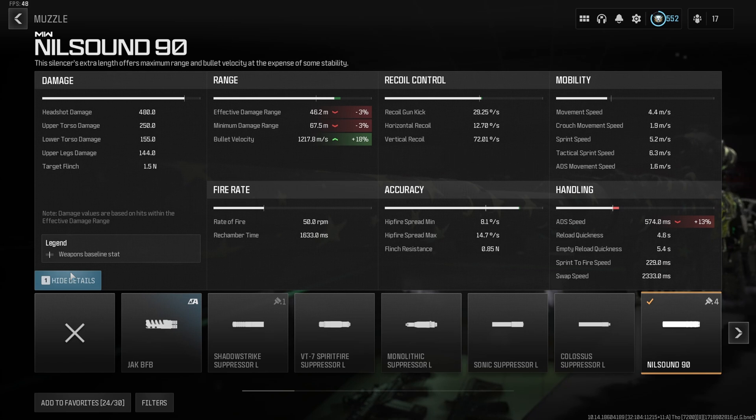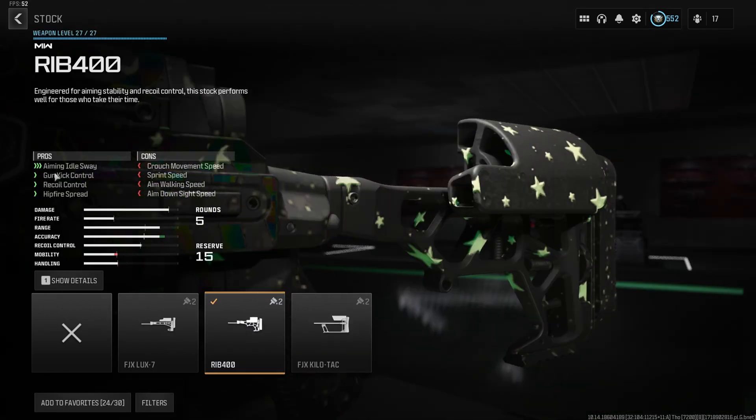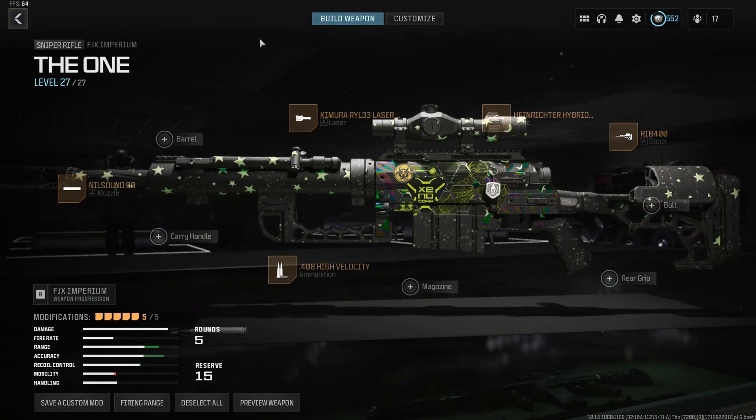We use the Chimera RYL 33 laser to get our aim-down and sprint times up as far as possible, plus a little hip fire for panic no-scopes. You can use the Heinrichter hybrid scope, or swap that off and put on the long barrel to push bullet velocity to 1350 meters per second, which is absurd. I use the RIB 400 — you should too — for aim idle sway, recoil control, and hip fire. The recoil control matters because the Imperium has a lot of kick after firing, helping you re-center for follow-up shots.